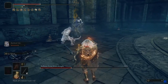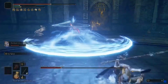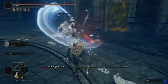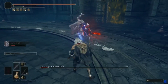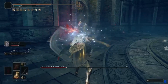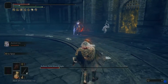Once you get Rellana to about half health, she takes out her swords and puts one with magic abilities and one with fire abilities. She can deal a lot more damage and do a lot more crazy attacks from here. Make sure you have enough flasks and that Tiche hasn't been damaged too much. When Rellana starts focusing on Tiche, attack Rellana to pull the aggro off of Tiche.